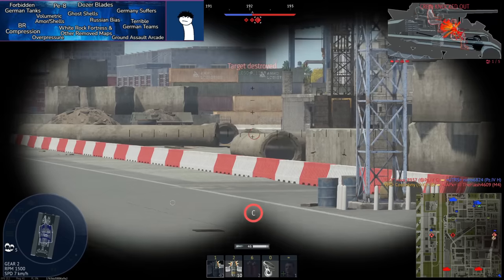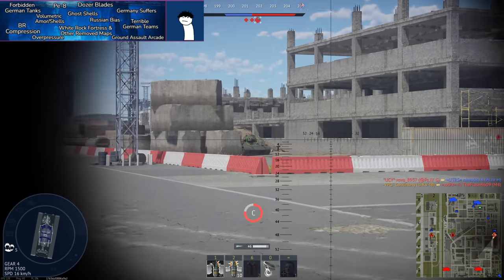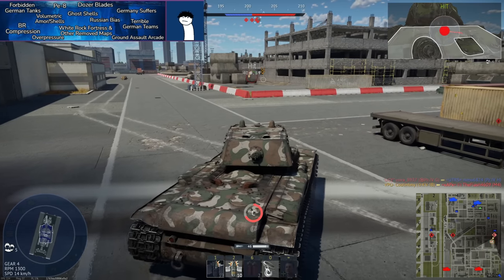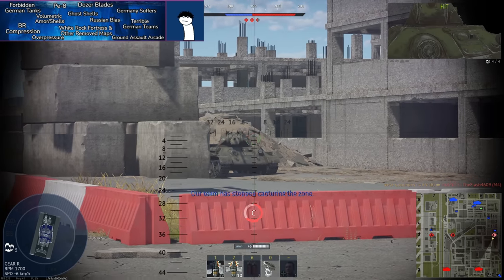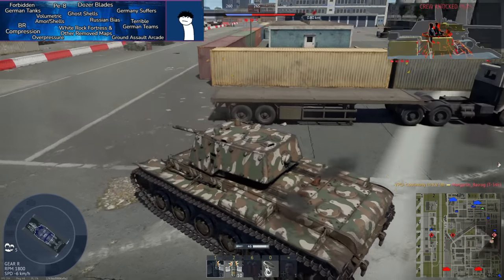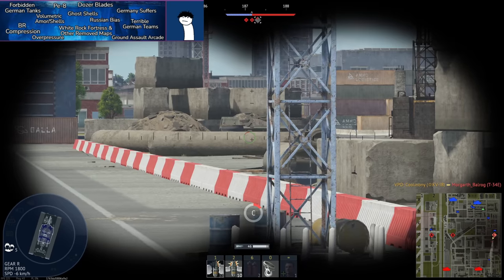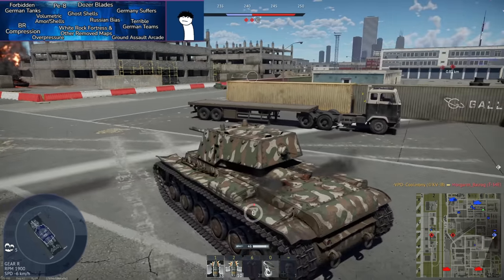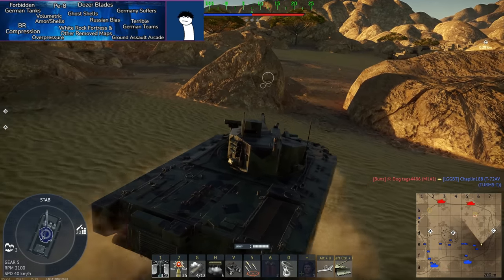Speaking of issues: ghost shells. These became a huge problem around the time volumetric armor and shells were introduced. Ghost shells occur when you fire at an enemy, clearly see the shell hit, but nothing happens — no result. Then that enemy knows where you are, fires back, and kills you. Possibly the most annoying thing in War Thunder.